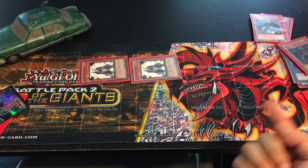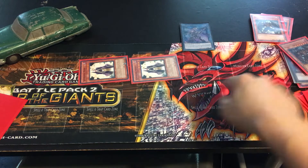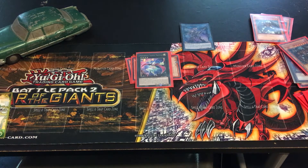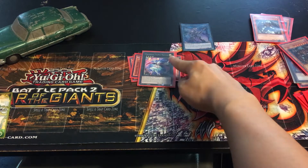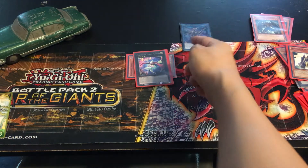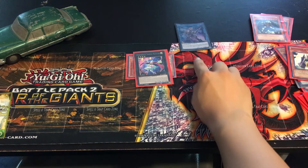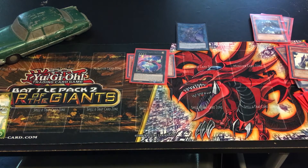Using this monster and this one, Link Summon Link 3 Deco Talker. The Link Markers are pointing this way, and using the two level four spellcaster-type monsters — this is super important — Xyz Summon Trapeze Magician under Deco Talker's Link Marker. Deco Talker gains 500 attack points since Trapeze Magician is there, so its attack is 2800. Activate Trapeze Magician's effect targeting Deco Talker — it can attack twice during this battle phase. Attack for 2800, then 2800 again, plus Trapeze Magician attacks for 2500. Total is 8100, which means your opponent is dead.